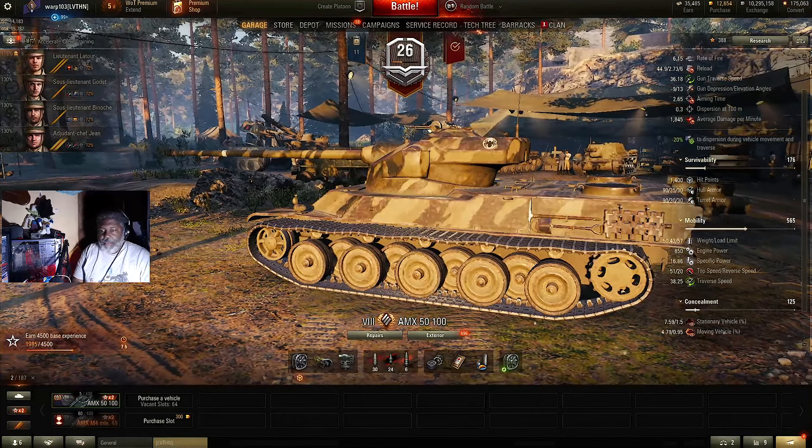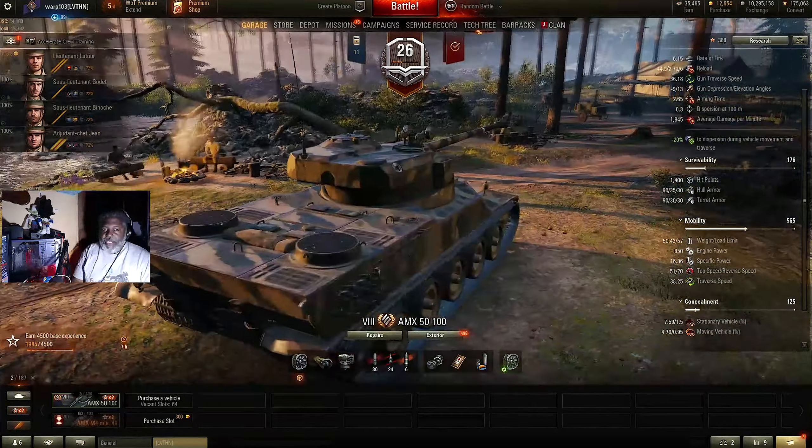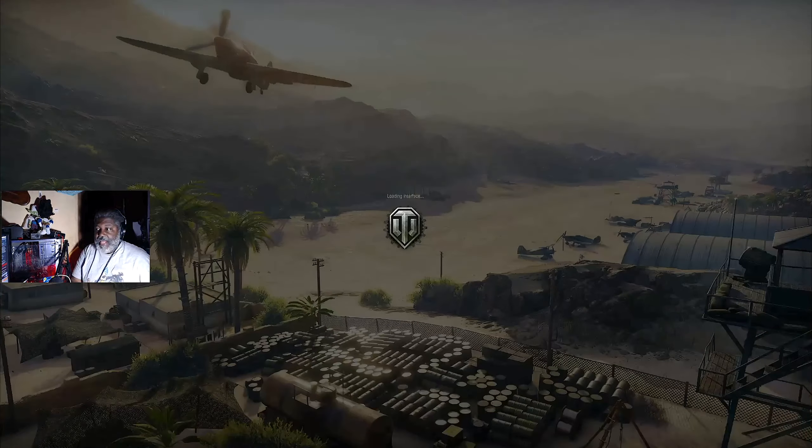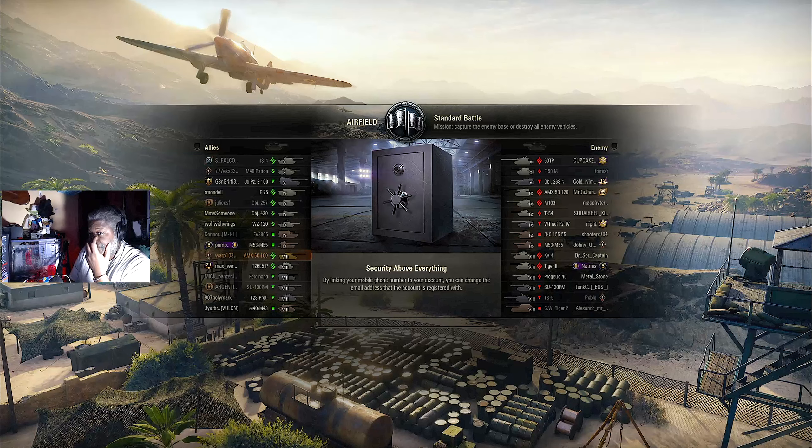If you see low health targets, prioritize those guys first. You can get two shots into low health targets and get them out of the game, then two shots into another low health target. Don't get into the mentality of maxing out your clip on one guy - if you do, you are going to die so fast your head will spin. I'll show you the base stats with my crew in a second.